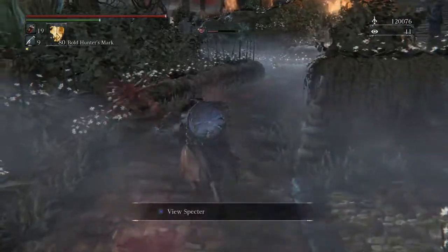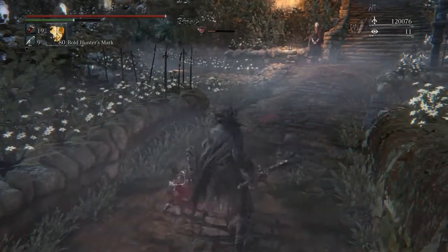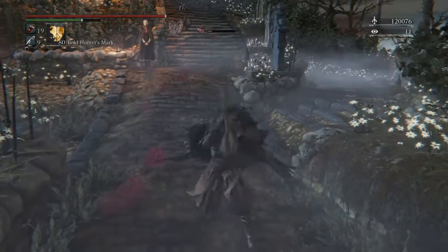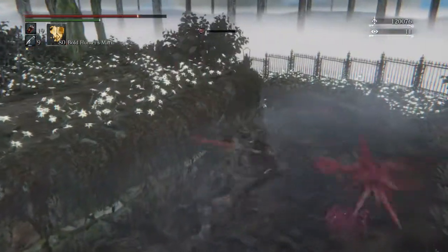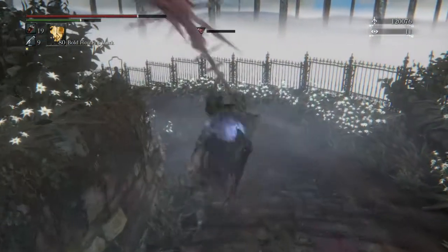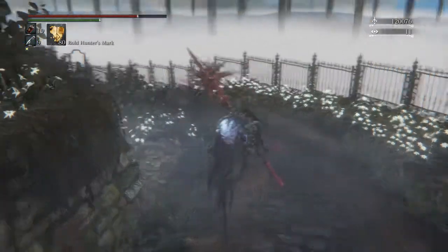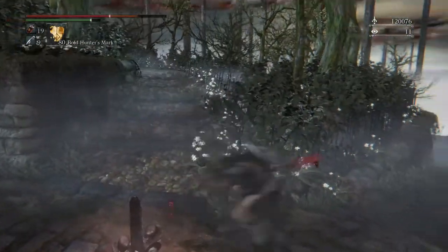And this is the transformation attack. The blood actually might do frenzy damage as well — just now seeing that. So that is basically you turn around your opponent and stab through yourself. Very interesting. And that's just the regular transformation — you just slink off.